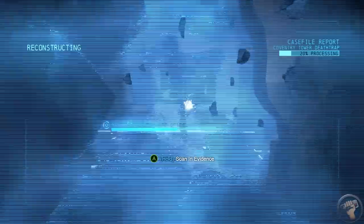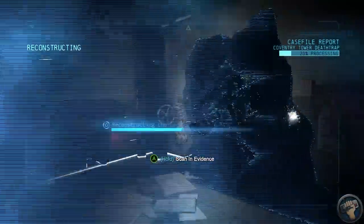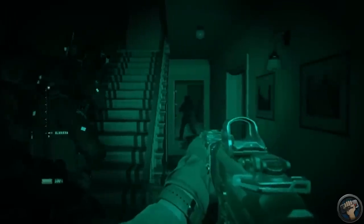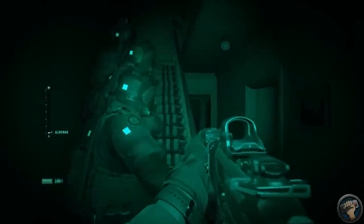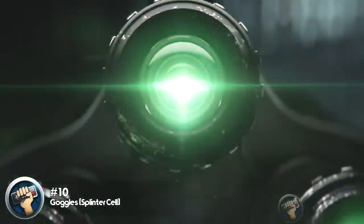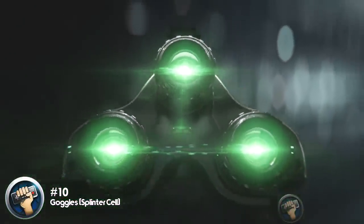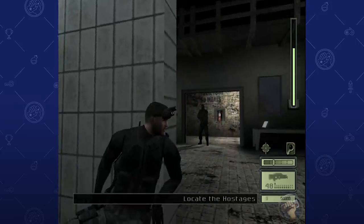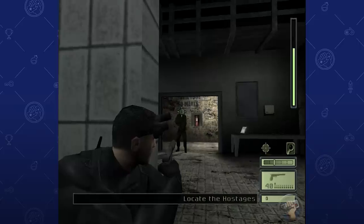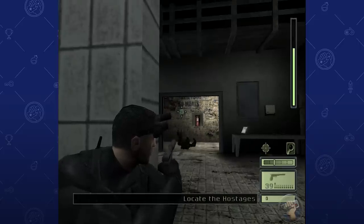Number 10! It's an unwritten rule in video games that if you have tactics or stealth, you have to have some kind of goggles to go with it. So obviously, I have to put one of the most iconic on this list. But which goggles are the grandest of them all? For me, it's got to be the Multivision goggles from Splinter Cell. These are easily one of the most iconic stealth goggles in history. Those three green dots surrounded by black have been ingrained in my brain since the first game released back in 2002. So, what do they do?